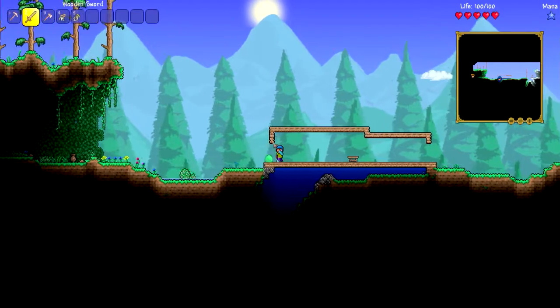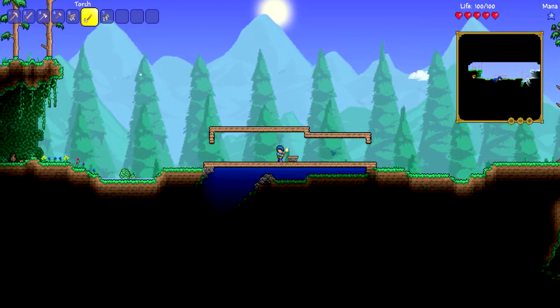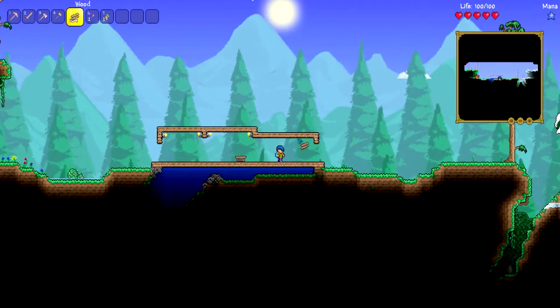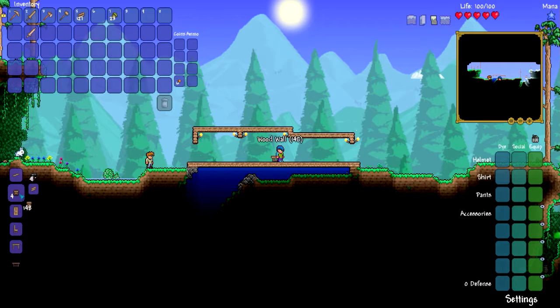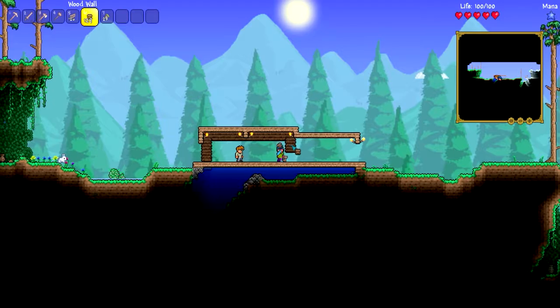For this first episode this is good. We're going to get everything started off. I need a wooden hammer as well. Let's make some torches. I'm going to make some wood walls — I think 152 should be good for all this, to create the lovely home.